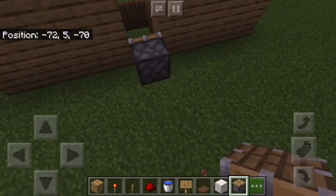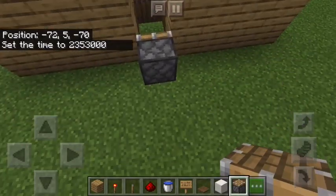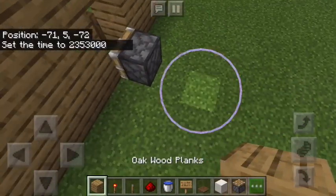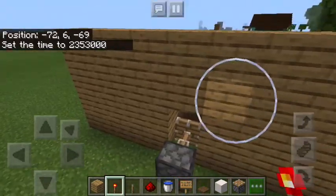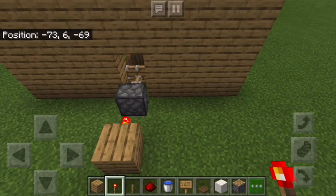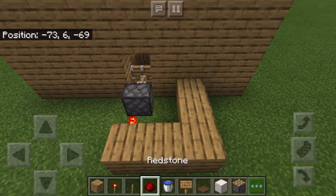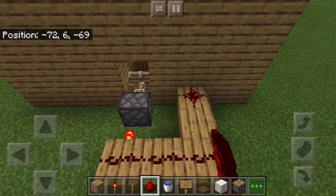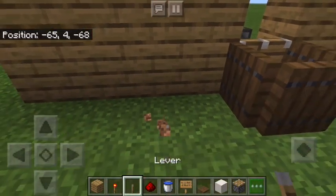So we're going to come around the back here, place a block there — and there's our NOT gate. That's always extended, but we want a way to open it up so that we can flush. To do that, we're going to come around here like that, run a redstone signal, come around on the other side, and that's where our lever is going to go.